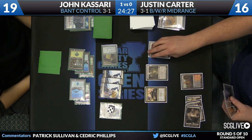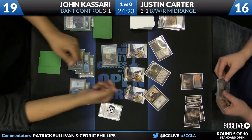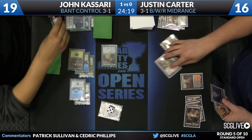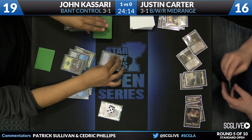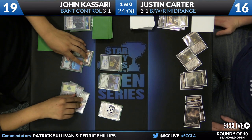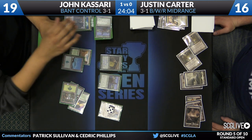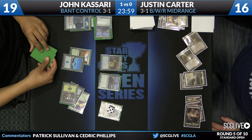Carter can't just throw Blood Baron onto the table the way the board is composed right now because Elspeth simply minuses the Blood Baron away. Mutavault gets fired up, and Kasari puts all his creatures in front of Carter's creatures before passing the turn back. Two lands in one turn — we're going to stop the game because Carter appears to have played a second land that turn: a Temple of Malice and a Plains.